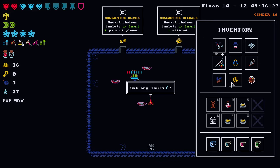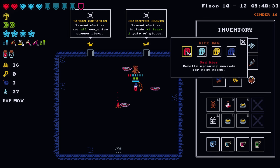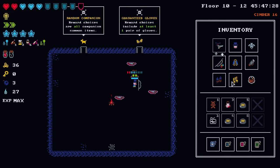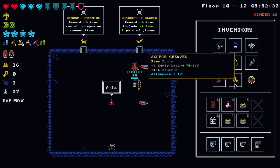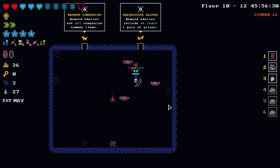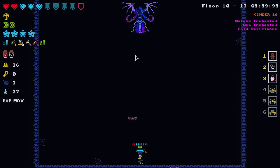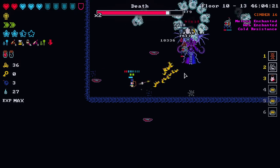We're an intelligence-based character with four armor. Guaranteed gloves — that's not an option. Offhand or random companion. Going with the gloves — I kind of like our build as it currently is. We have to stick with the teddy bear, of course we do. Maybe we get another item and then reroll with our million-gold dice.